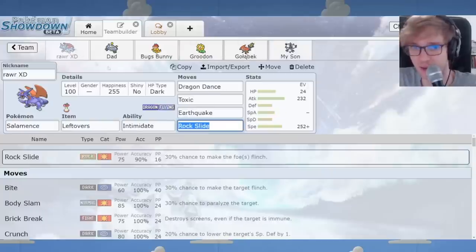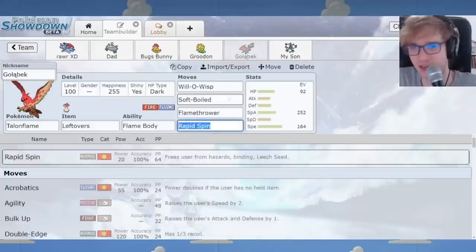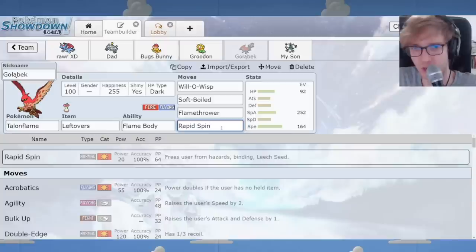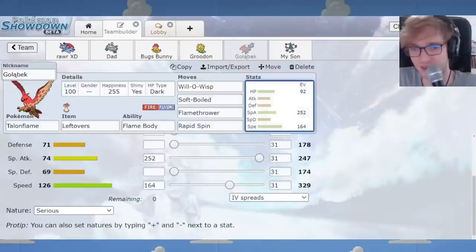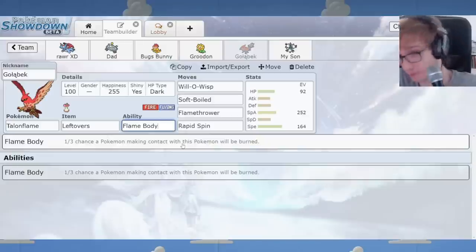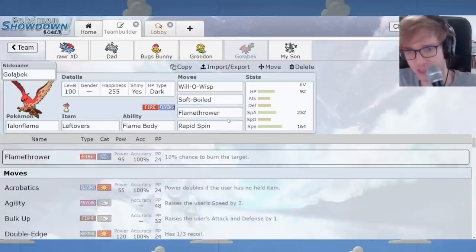We have Dragon Dance and Toxic as a somewhat strange set on Salamence, but I'm sure it can't be too bad. And Talonflame is a Pokémon that's really excellent in Gen 3 Hoenn Gaiden. It has Rapid Spin — I guess because in future gens it has Defog, but Defog doesn't exist yet. It has Flame Body, and it's a great switch-in against Metagross. It takes a Mach Punch because of the Fire resistance and functions as a more defensive, fast utility Pokémon. In the Gen 3 environment, Fire/Flying is actually a good defensive type. Steel resistance is nice, Spike immunity is nice, and it has access to Will-O-Wisp, Spin, and healing — one of the best Rapid Spinners in the game.